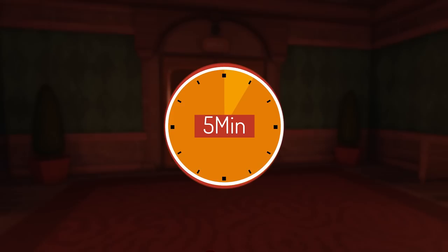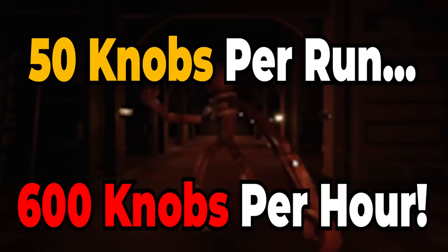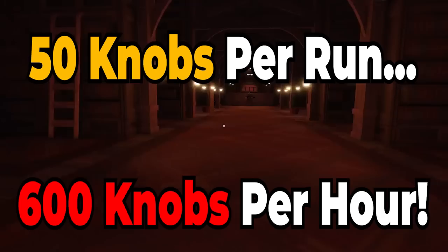If you can get to door 50 in under 5 minutes, that's roughly 50 knobs per run, which could get you 600 knobs per hour grinding it out — which isn't too bad. It does add up quite a bit, but there is another way that will boost your numbers even further.